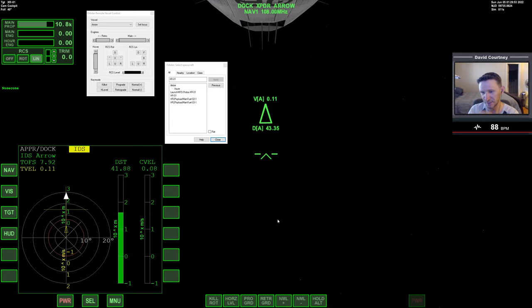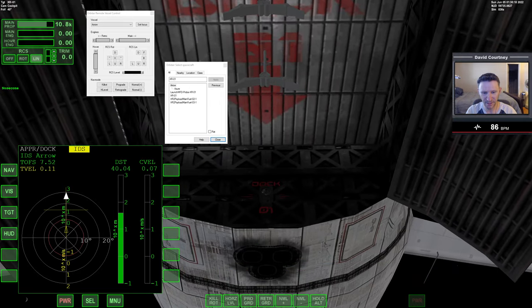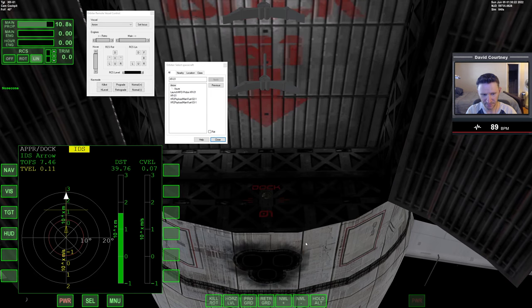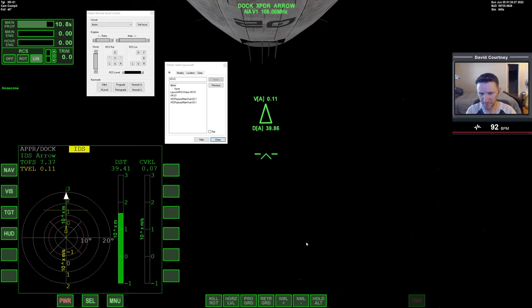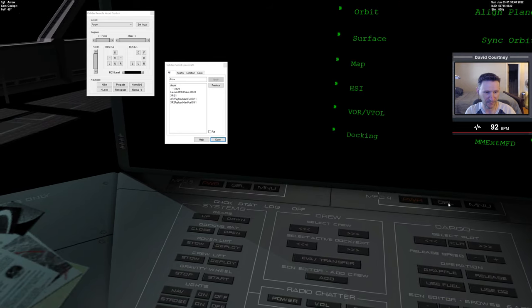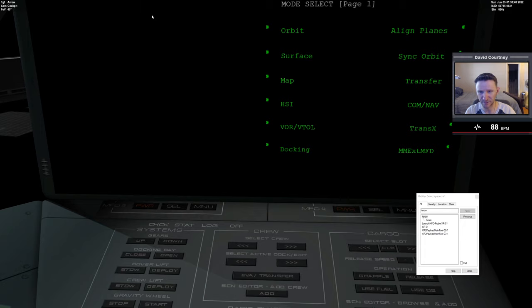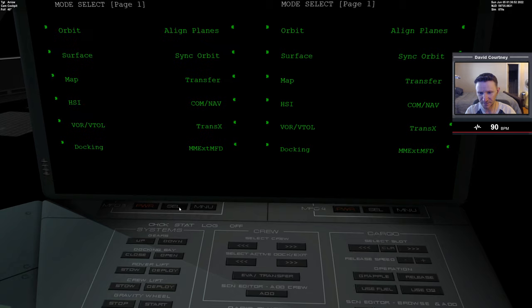One bit of information I could really use right now is what my forward distance to the docking port is, because the MFD shows my overall distance but I don't know what my forward-backward distance is — how far away my nose cone is from hitting this. I can see we are moving up. I'm really curious about that grapple, so let me control-F3 over to the aero freighter. I can use my cameras — let me pull up the generic camera.